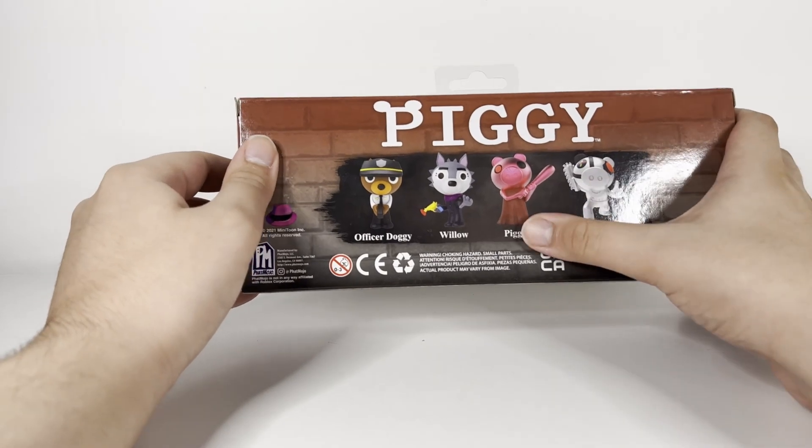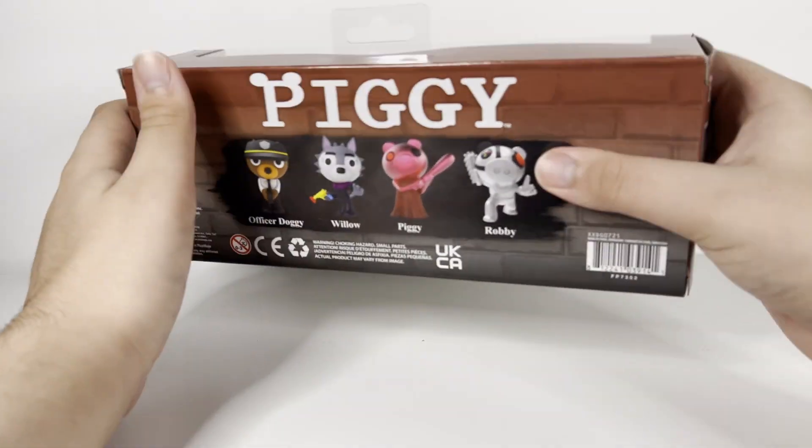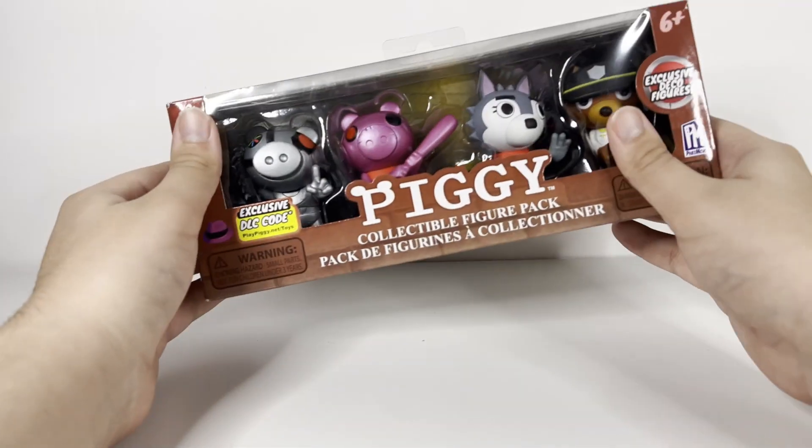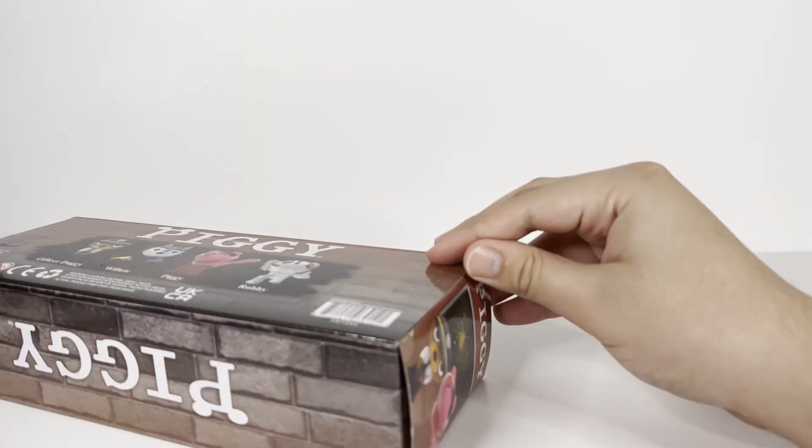It comes with Metallic Robbie, Metallic Piggy, Willow, and Officer Doggy with a different outfit. Stay tuned because at the end of the video, I'll be showing you guys what the DLC code actually comes with. But now let's get this bad boy open.